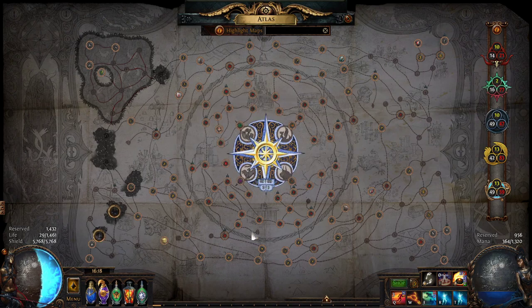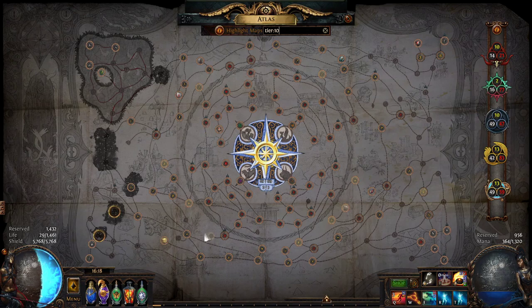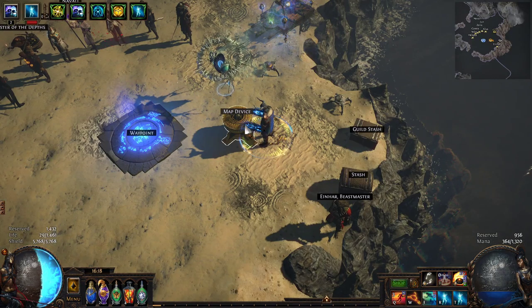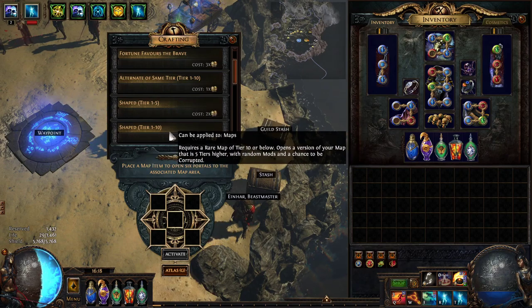Maybe target one specific guardian that happens to be more expensive than others. But you don't want to complete any other T10 maps on your atlas, because every time they drop it makes it harder to sustain that Moon Temple mod on the Shaped T1 to T10.